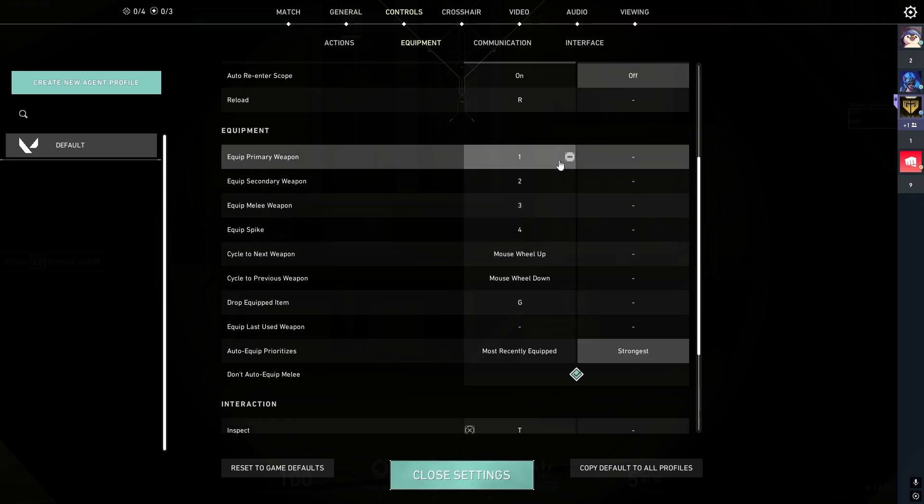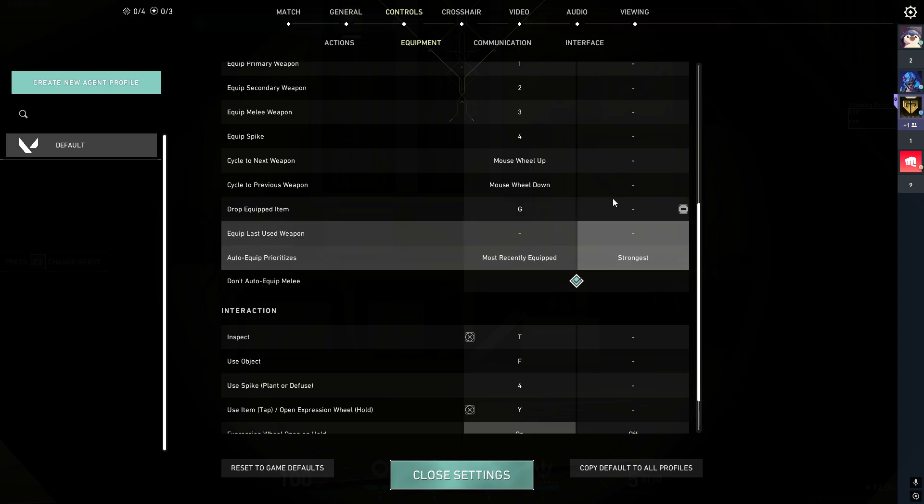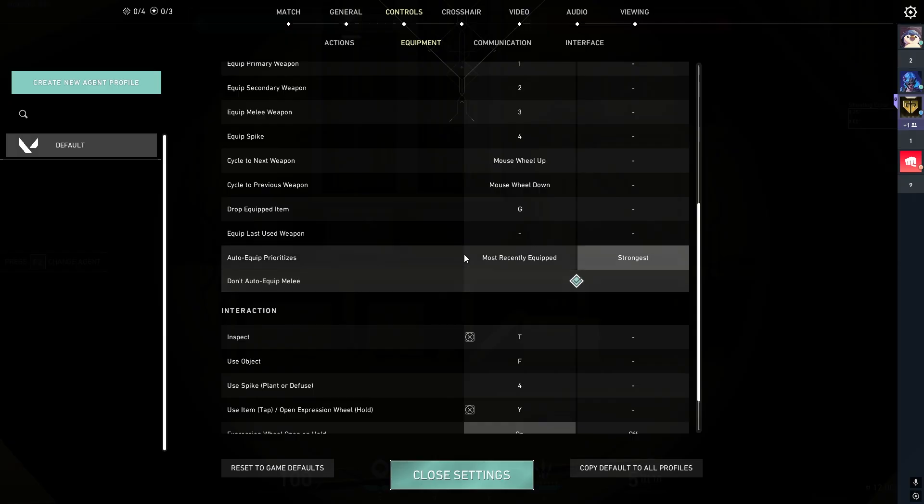Auto equip priorities — if you're a Neon player, set it to strongest since you'll mostly use your best gun. But if you're a Yoru main who might need a Shorty over a Vandal, use most recently equipped. If strongest is on and you have a Marshal and Shorty, after coming out of your ultimate your Marshal will auto-equip. With most recently equipped, whichever gun you had out before your ultimate comes back. So if you use secondary weapons frequently, set it to most recently equipped; otherwise, strongest.